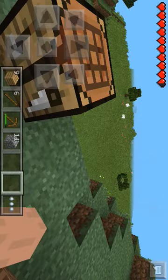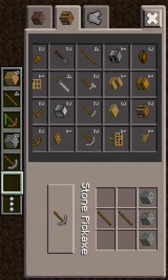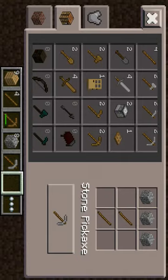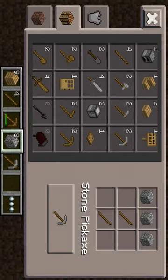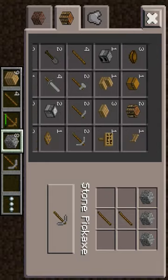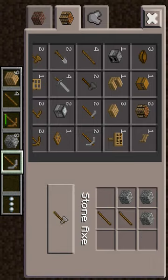And let's get started. Just craft — as you can see we have 8 cobblestones and we have a long selection of crafting options. I only want one stone pickaxe, one stone axe, and a sword.